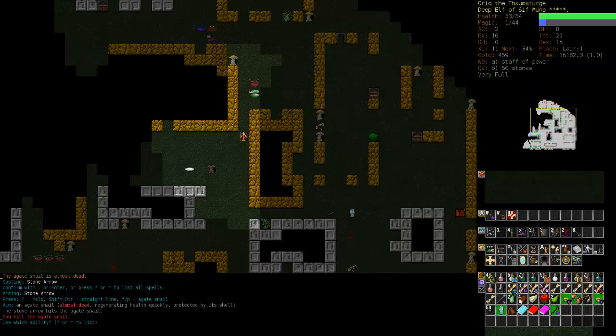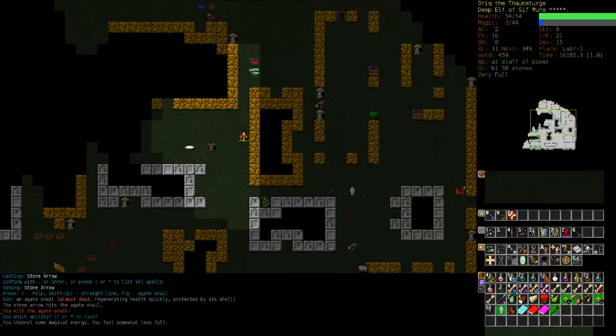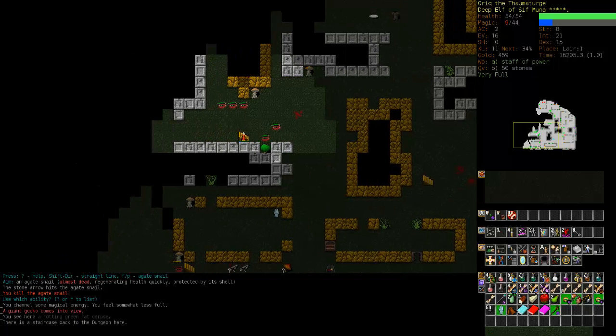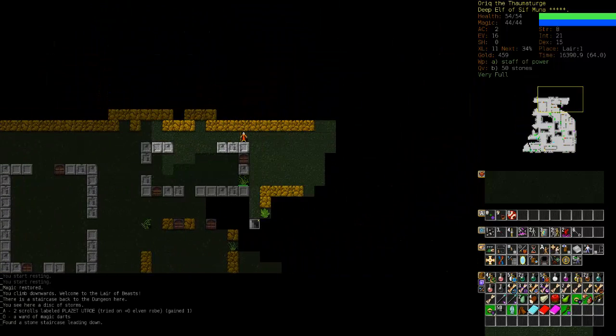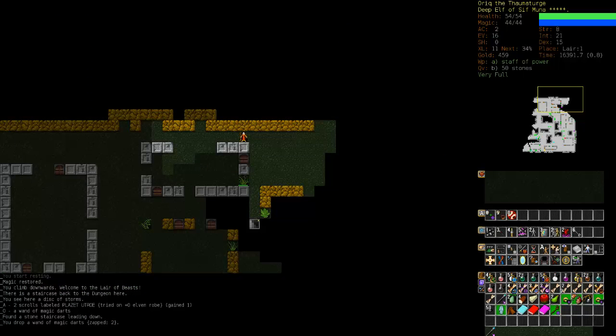I'm going to use Sif Muna's channeling ability to channel some mana — that gave me two mana, which isn't great but it's better than nothing. I'm going towards the staircase, climbing up, resting up, and back down. I picked something up — another wand of magic darts, so I'm going to drop the wand I've been using and keep the fresh one. Sandblast him — basic sandblast without stones.